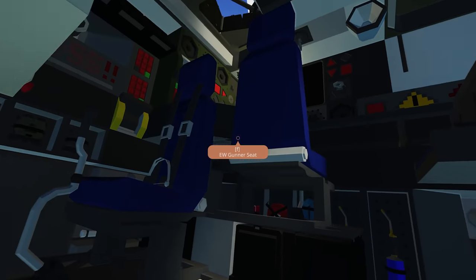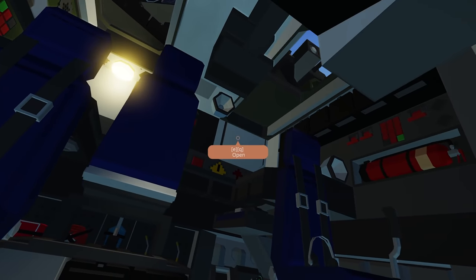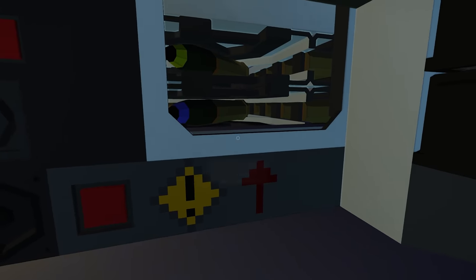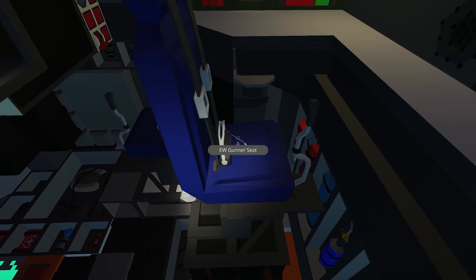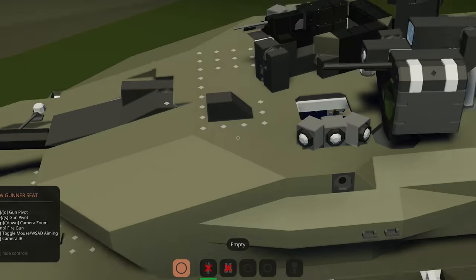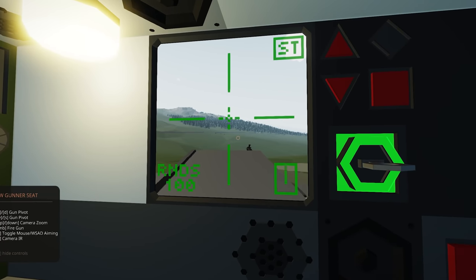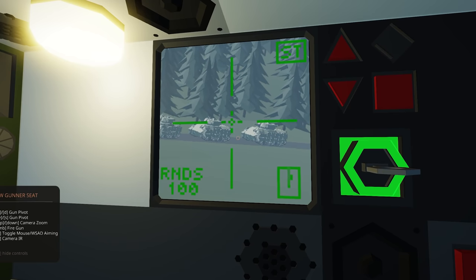Looks like we've got a commander seat, a gunner seat, a bunch of equipment, and power. There's some hatches back there — is that ammo in there? Oh, that is so cool! We've got ammo here that we can use to reload the gun. We can open the breach, get some ammo in, load the loader seat, and put it in. I loaded AP in. Then you close the breach. We've also got a gunner at the top, which I'm guessing controls that light auto cannon just over there. We've got push button, power, the radio system, and a camera system where we can increase field of view, fire, do camera zoom, pivot up and down, and camera IR. You can even do mouse aiming if you want.